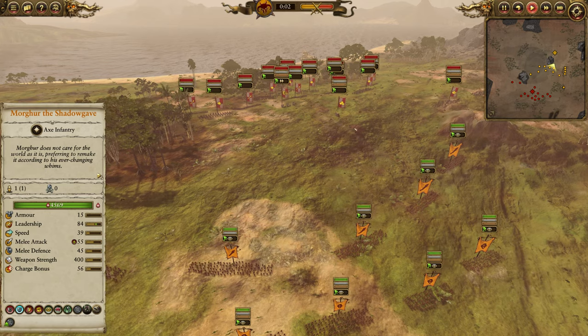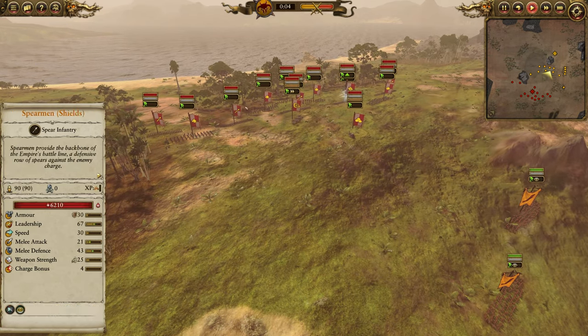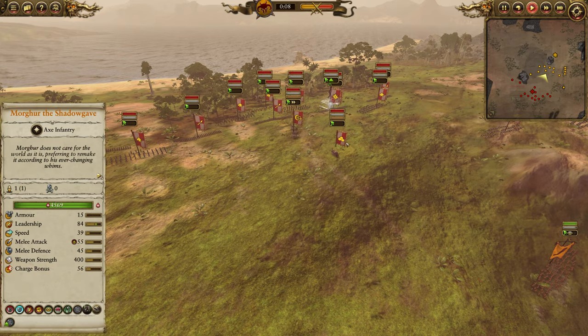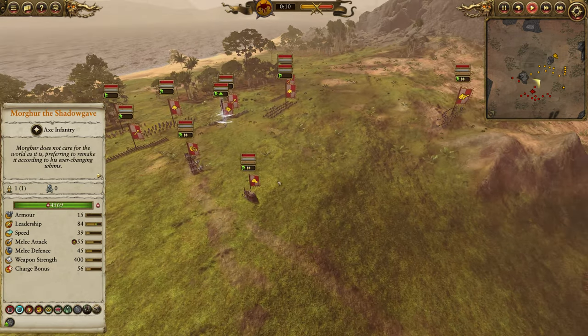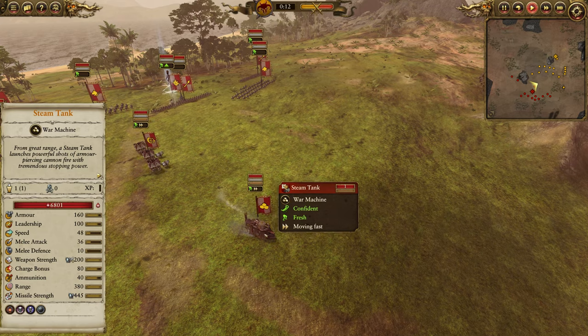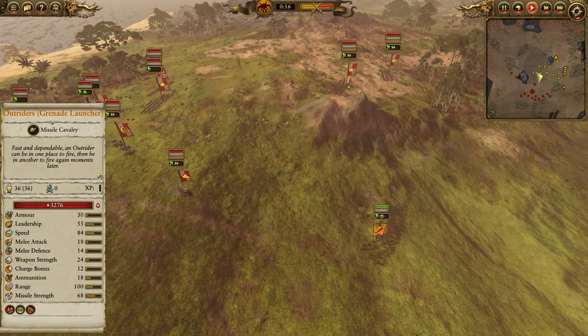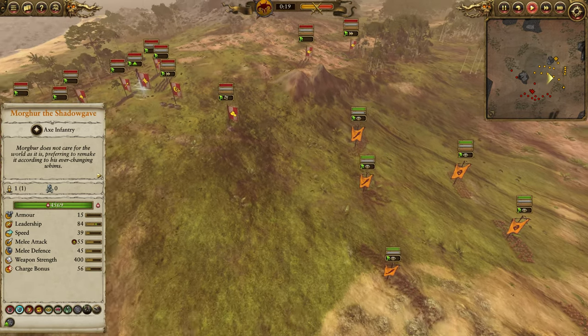As soon as the battle starts, I'd recommend quickly mousing over your opponent's army. We've got some Empire Knights, one unit of Demogryph Knights, War Wagons. The Steam Tank is a source of terror for the Beastmen — it can be a big problem, so I want to be aware of managing it. There are also a couple of Outriders over here on the flank.